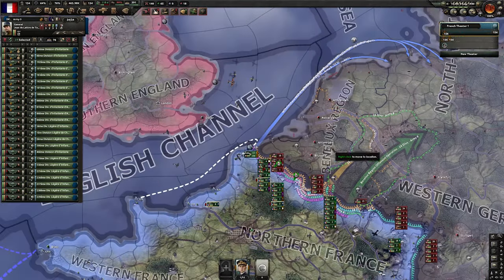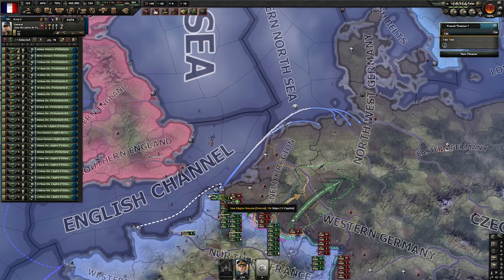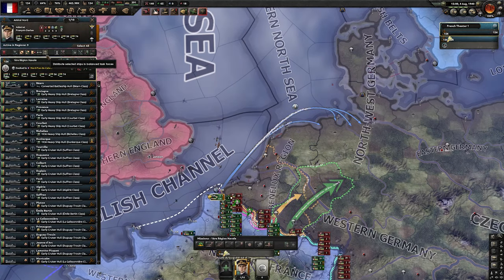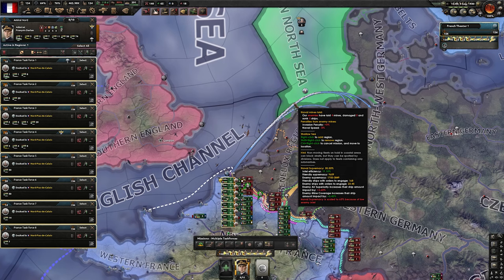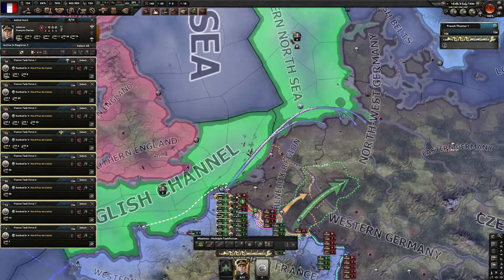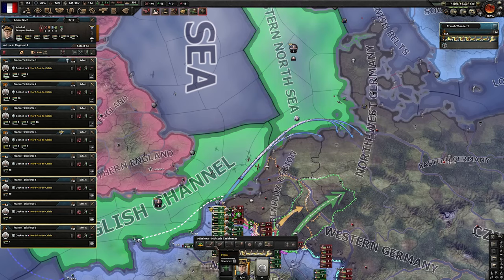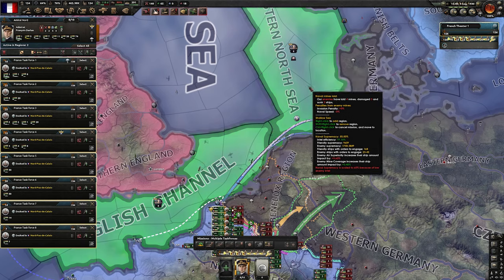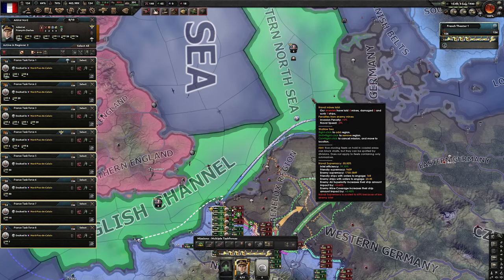Our naval invasion is ready. The problem now is getting naval superiority here — that's not always the easiest thing to do. The best approach is probably to split the navy by pressing here and making it a balanced fleet. It looks like we can get naval superiority right away. If that's not the case, you can leave them on naval superiority for a bit, assign them to patrol this area, and send your planes to get air superiority as well — eventually you get naval superiority. It's not too difficult.